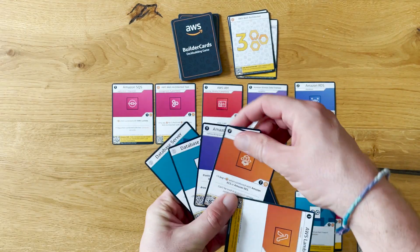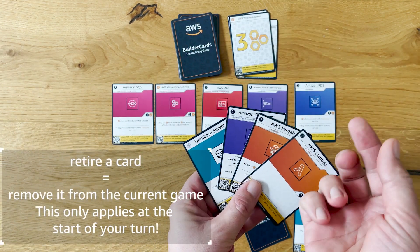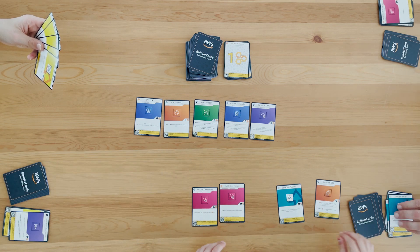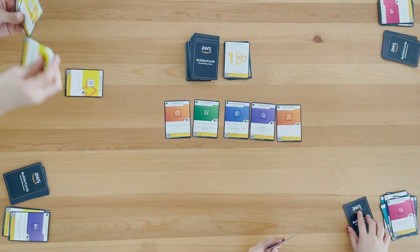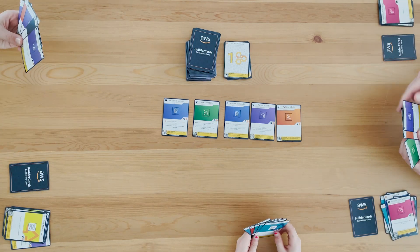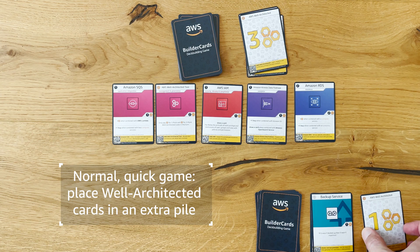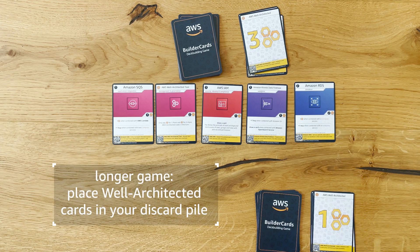Once you have drawn five cards from the stack, you can check whether you have more builder cards or starter cards. If you have more builder cards compared to the number of starter cards, you are allowed to retire one starter card. Normally, you would put a well-architected card separately from your discard pile. But if you'd like to add an interesting twist and potentially extend the time to play, you can also put it into your discard pile.